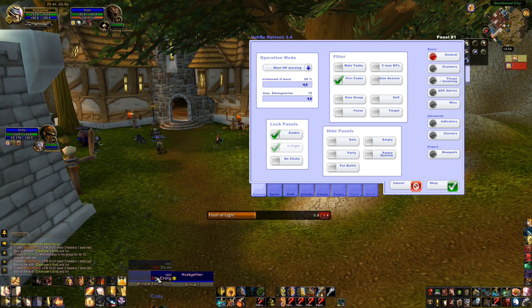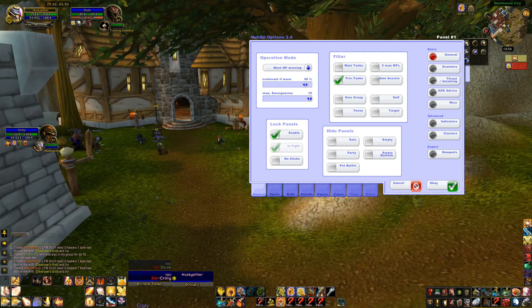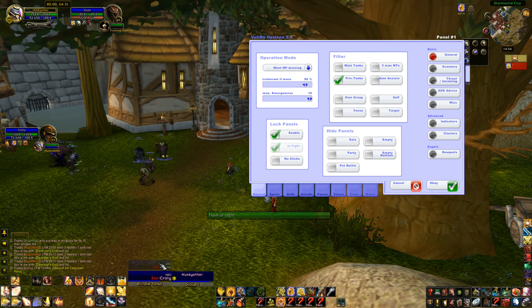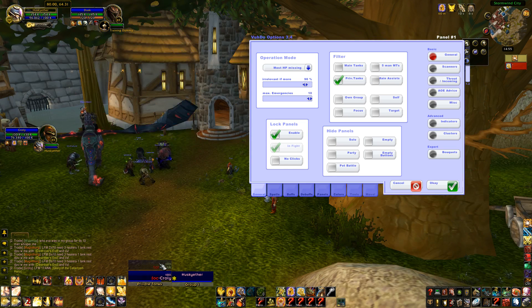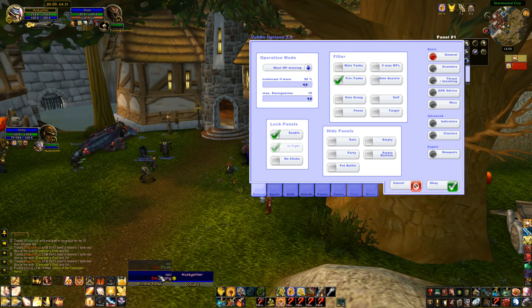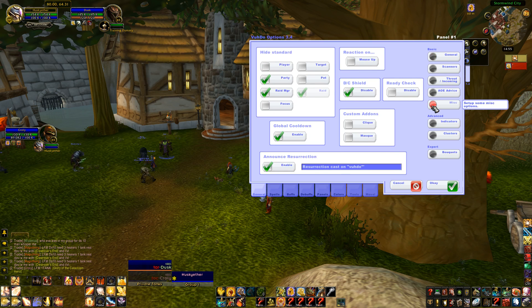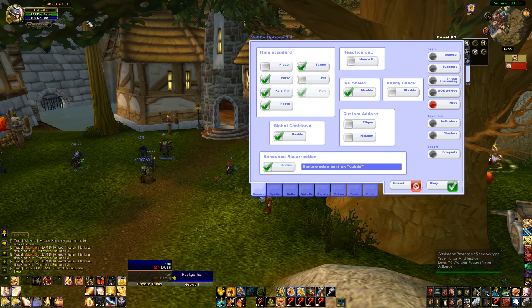So I can actually do things — I can Flash Heal this one, and the target. Holy Shock it. Now if he was an enemy, I could have actually done damage to him, and the same with Crowley. Here I've got Crowley showing up in a normal frame. Now if I come down to misc, I can actually turn the focus off — so that's gone. I can actually turn my target off — I don't see them now on my main screen.